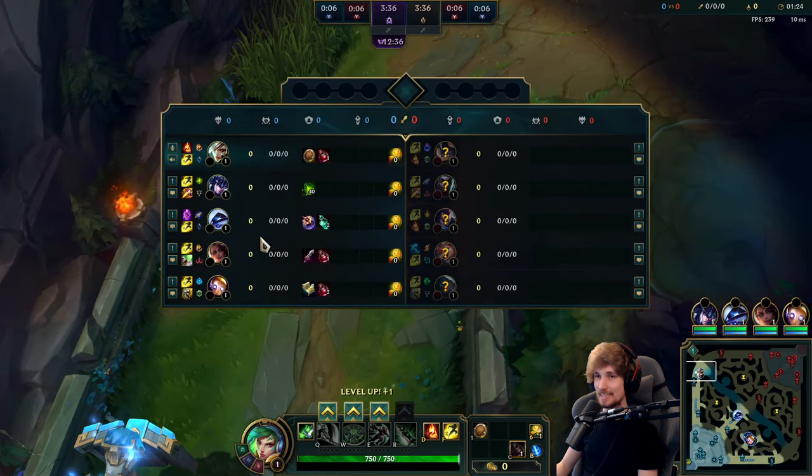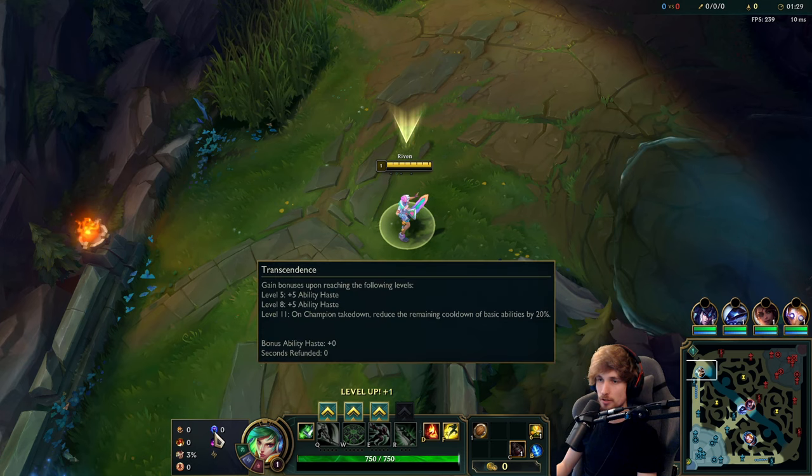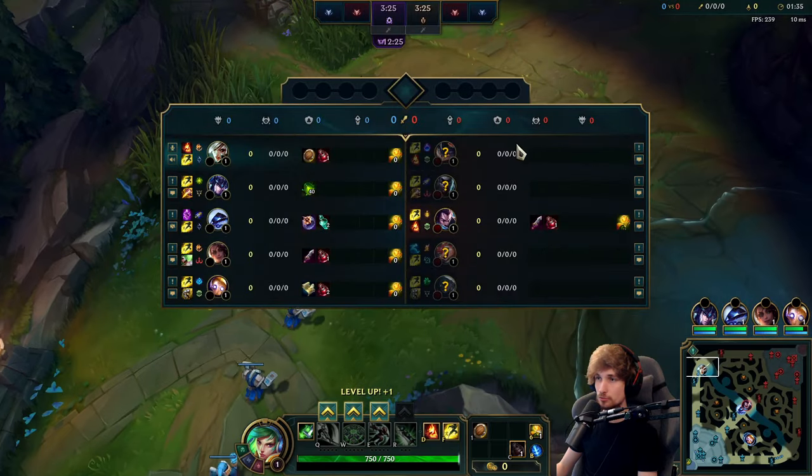This game we're playing Riven vs. Rumble. For the runes, we have the standard Conqueror page. We're also running Transcendence and Scorch instead of Nimbus Cloak. We also run D-Shield because we gotta be healing in Rumble matchups.